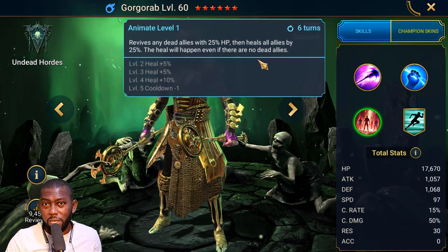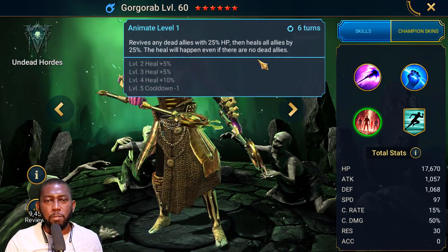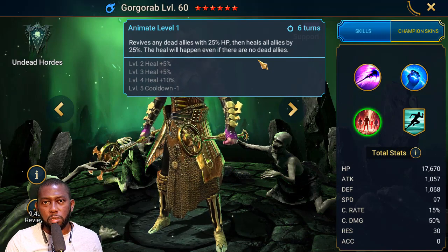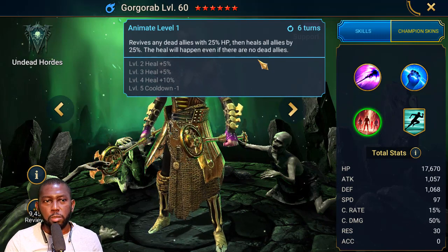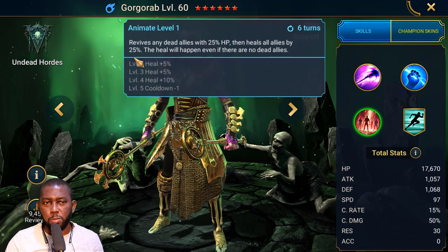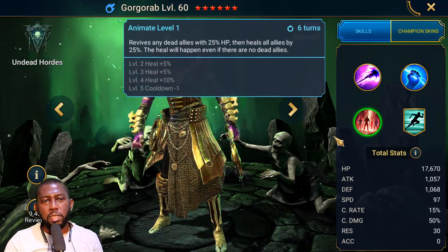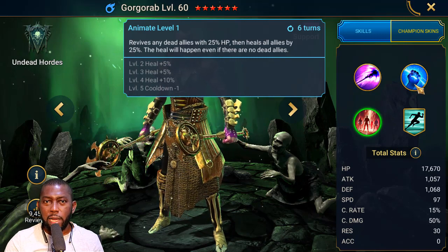They usually state the heal source clearly, but when this champion came out the description wasn't clear about where the 25% HP is coming from. That's something Raid needs to look at and add clearer wording — whether it's 25% of his max HP or their max HP — to remove any speculation. All right, that's his A3, which is what he's best known for.